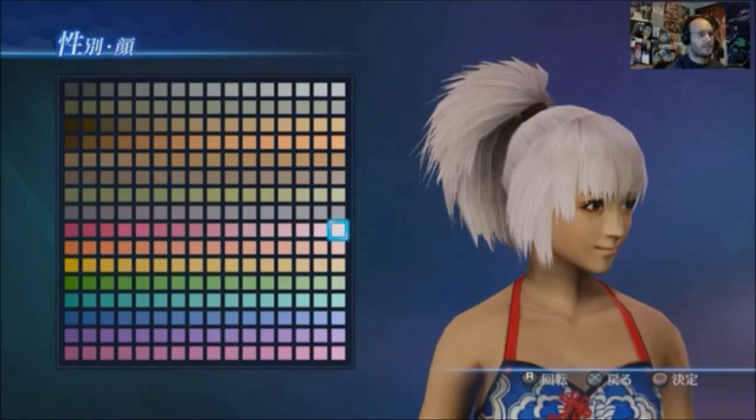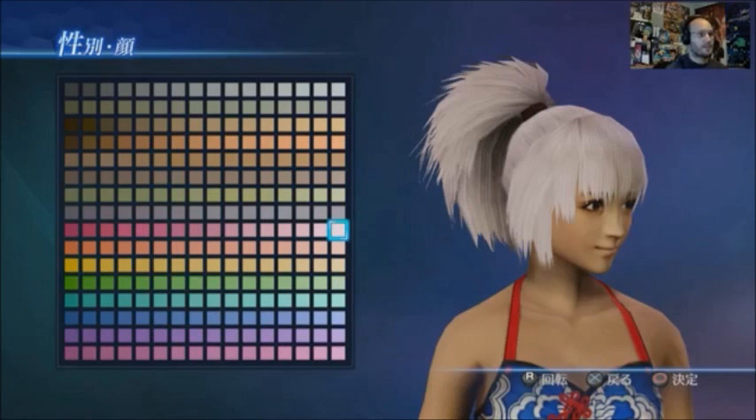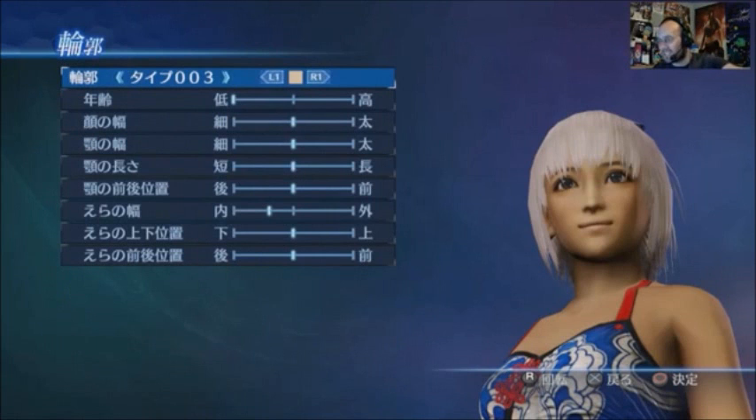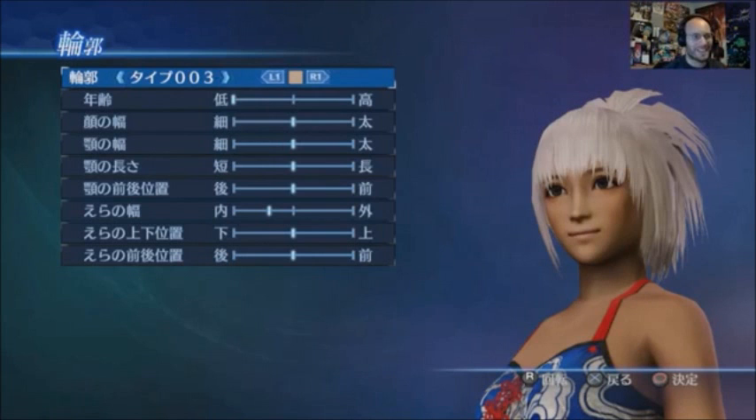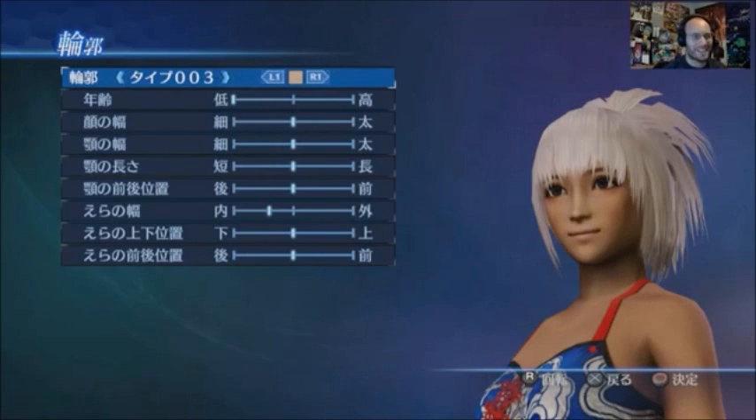I'm going to go for that. And what we've got here — oh, this is her eyebrows. Loads of eyebrows, and this is where we can actually do all the editing — like the forehead and how narrow you want the eyebrows. There's tons of customization options. I could change her skin color. With the white hair, we can't have it too pale — it is kind of cool.